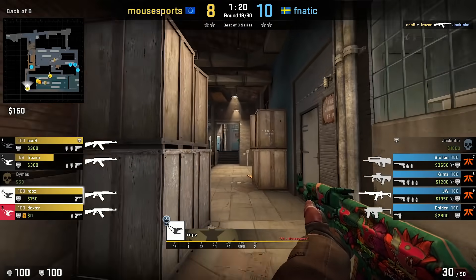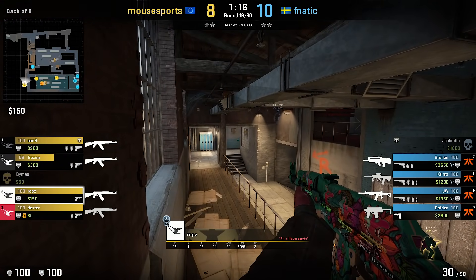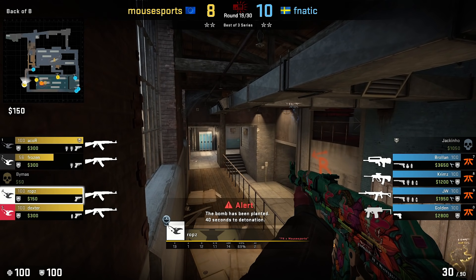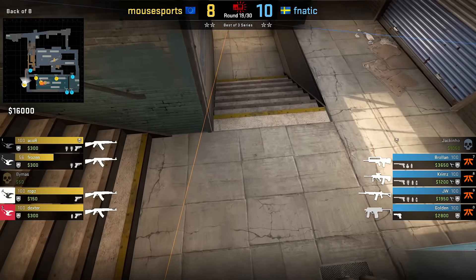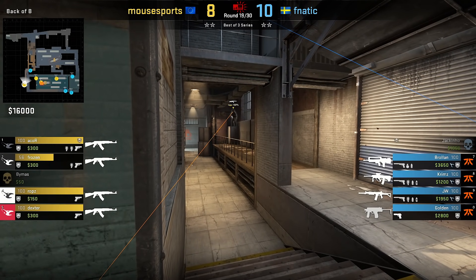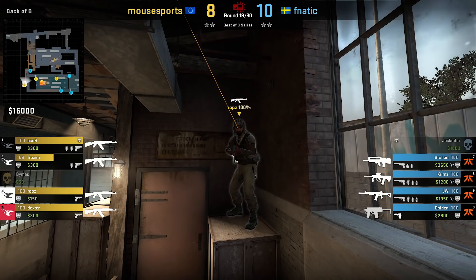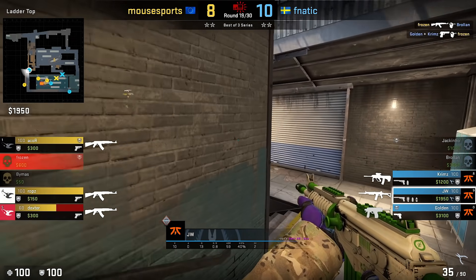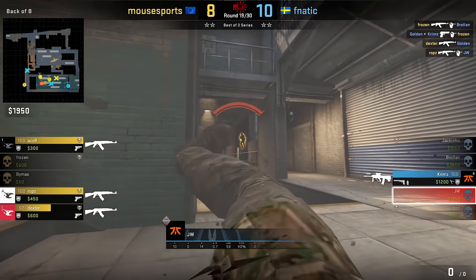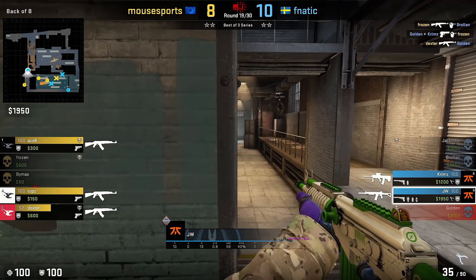Robson's POV with a very underrated spot on Train. It's a great off-angle that lets you see all the guys who jump down there first, as their legs appear before they can even see you. Also for opponents who peek you from stairs, you're at a hippie angle, plus most team models do a great job blending you in with the background. Let's see it from JW's perspective — as you can see, a very hard duel for the enemy JW to win.